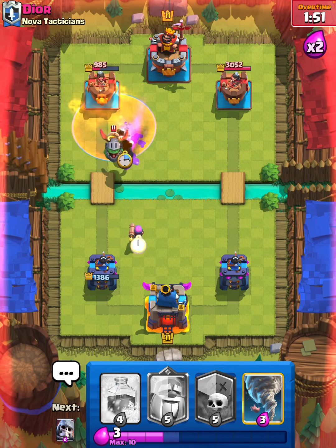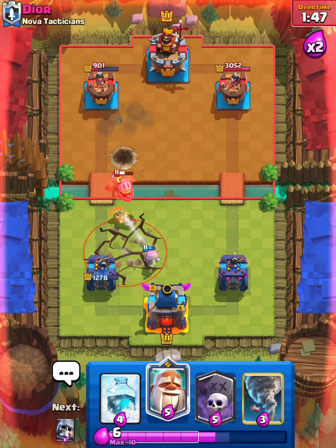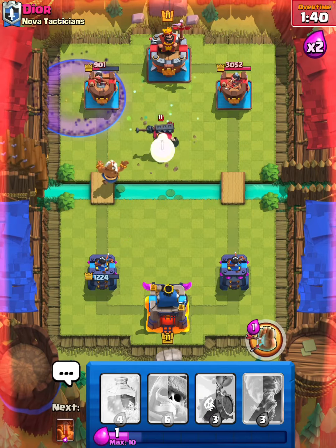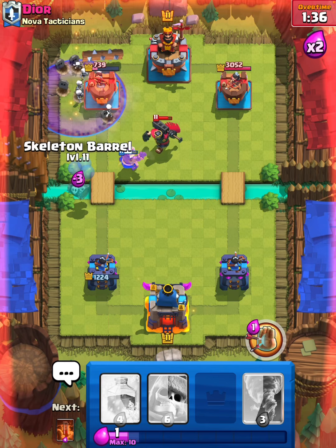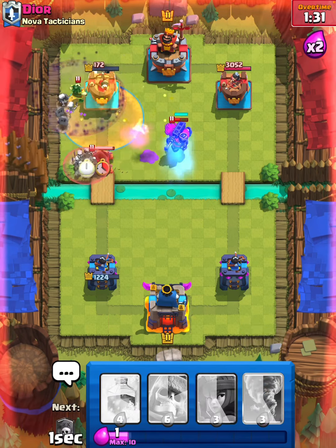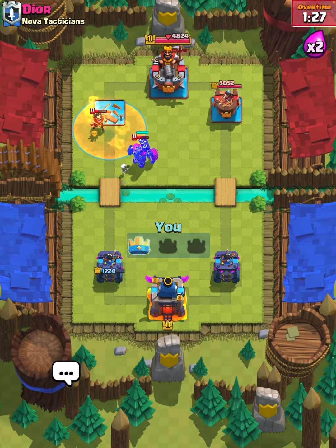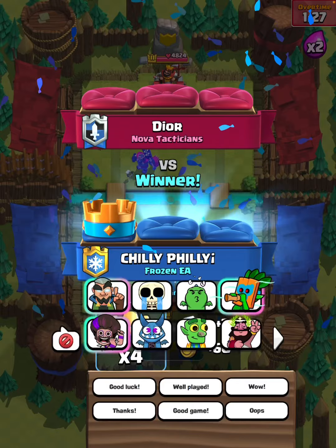Another firecracker down for the infernos. He's gonna earthquake — seems kind of aggressive. We're gonna go in with our graveyard, skeleton barrel — I think this should be a good game. Good game to our opponent, pretty easy stuff. I'm liking this deck; we just have to wait until double elixir before we can really do too much.